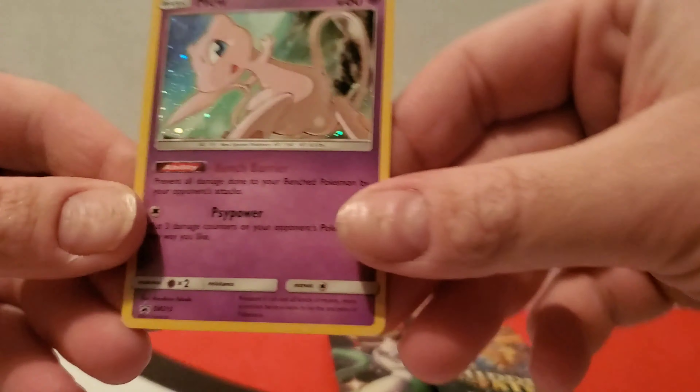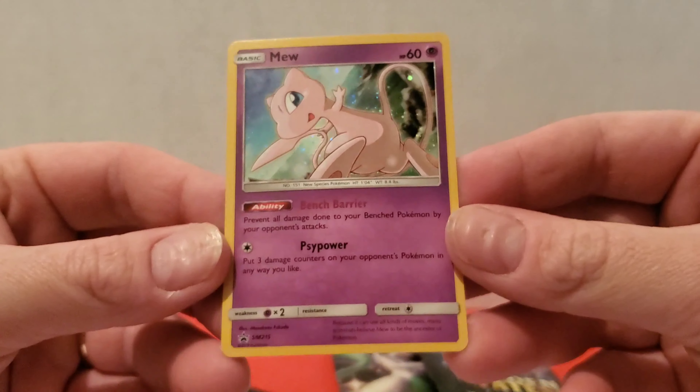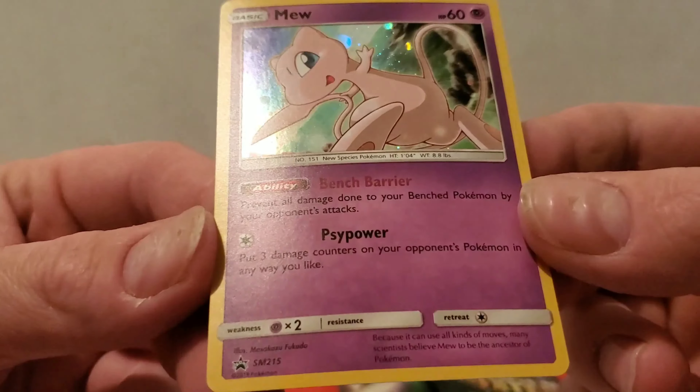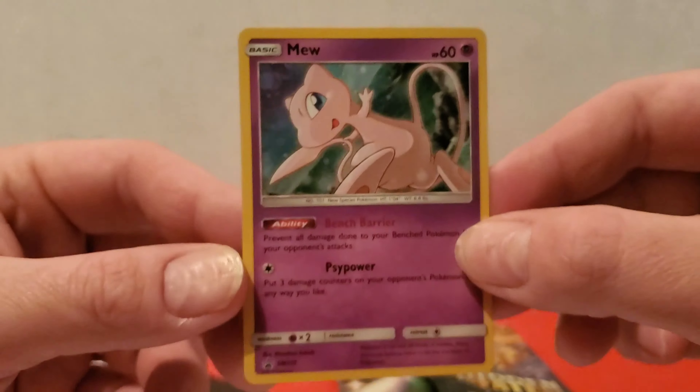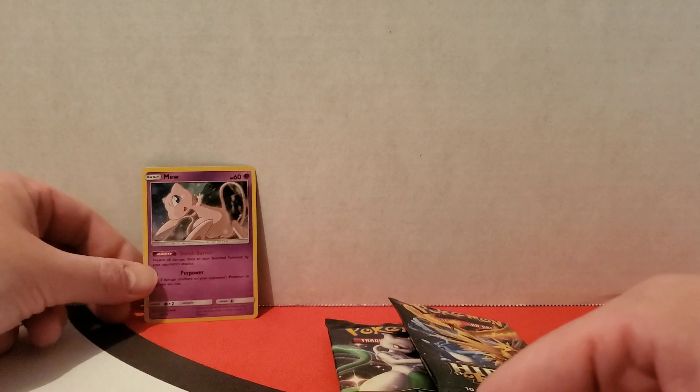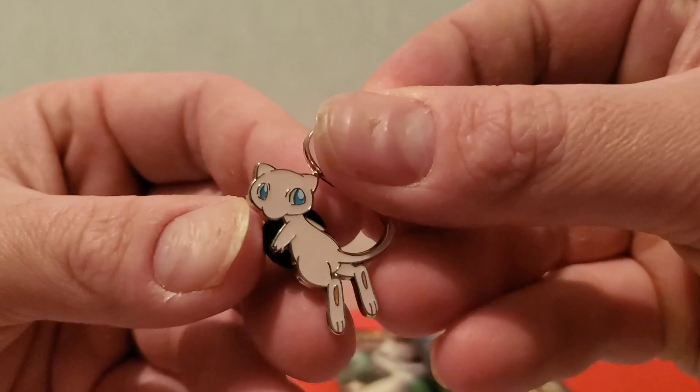Alright, booster packs. We have the promo card here — Mew. Because what kind of channel would this be without a Mew opening of some kind? This is promo code 215. A really neat card. We'll sit that over there. Comes also with a Mew pin.